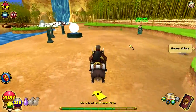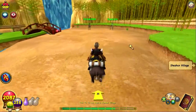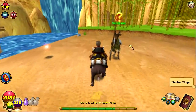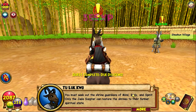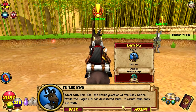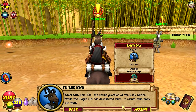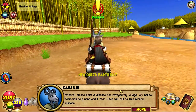This is all two areas and one dungeon — this is the second and last area of Kashibe Village. I leave the walking in just to get a view of the scenery. Here is Tu La Kuo. Thank you, wizard. We'll need the Jade Scepter to restore our holy shrines. You must seek out the shrine guardians of mind, body, and spirit. Only the Jade Scepter can restore the shrines to their former spiritual state. Start with Kin Pao, the shrine guardian of the body shrine. While the plague has devastated much, it cannot take away our faith.